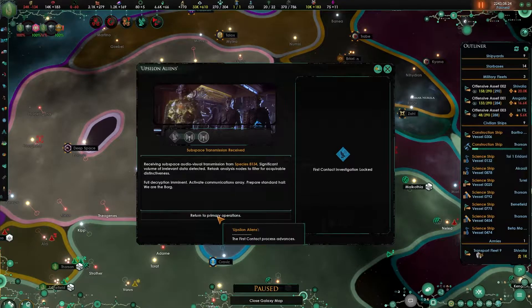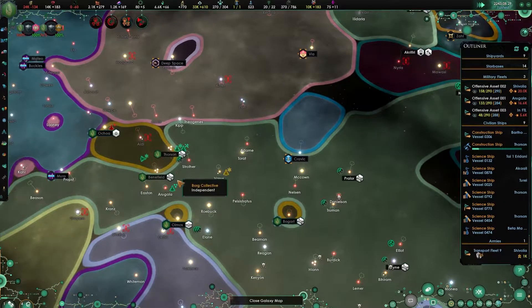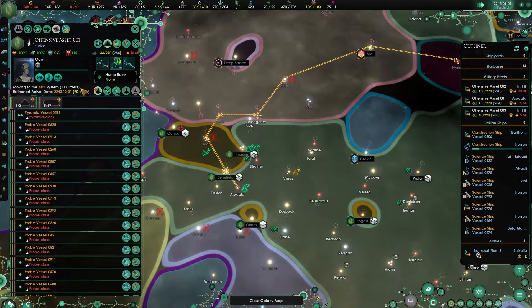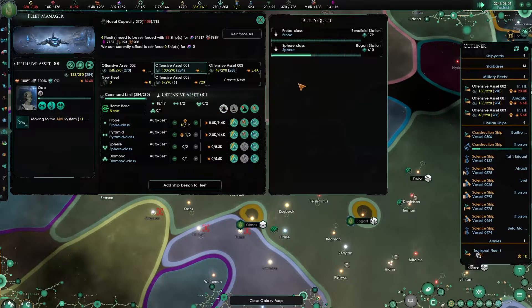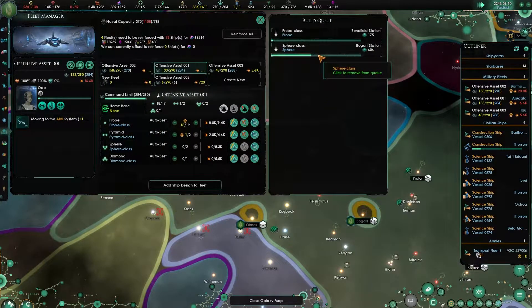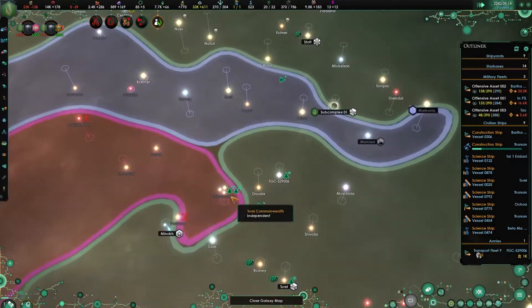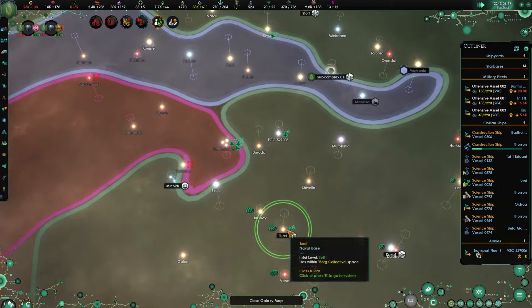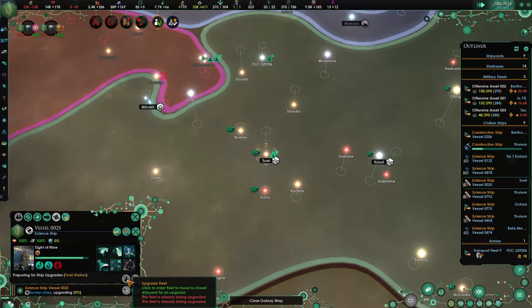It looks like we won't be able to assimilate or take any pops directly like that. You can go for another probe as well, Benefield Station. A sphere is being built in Bogort. This science vessel - you can upgrade again, so do so.